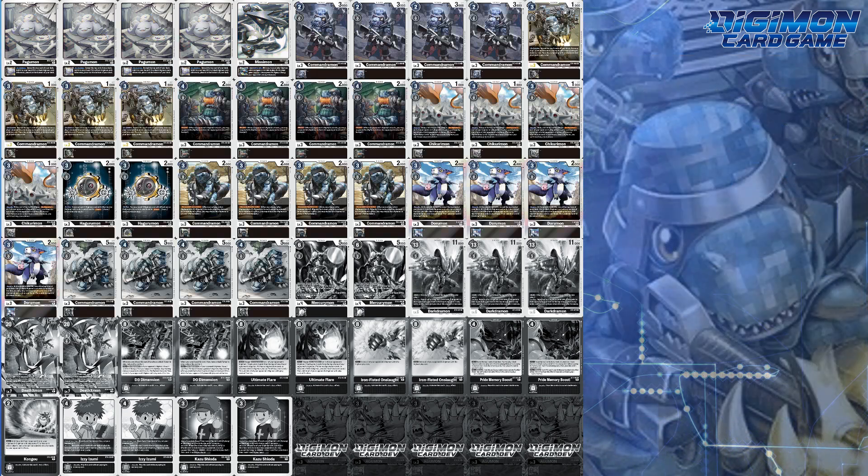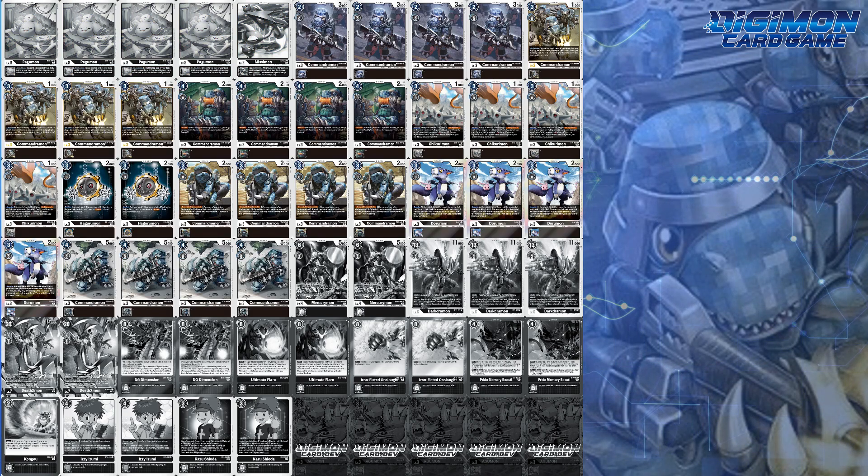Level 3 wise, you run 30 rookies. And while you may think that is a huge number of rookies, you run the primary D-Brigade core: 2 Hagurumons and 8 security rookies.